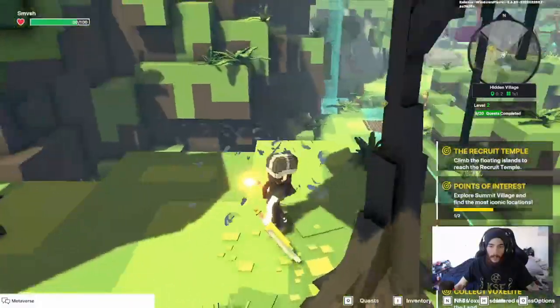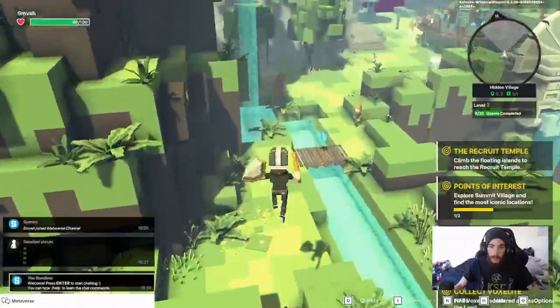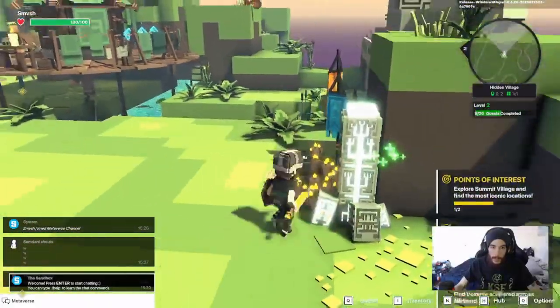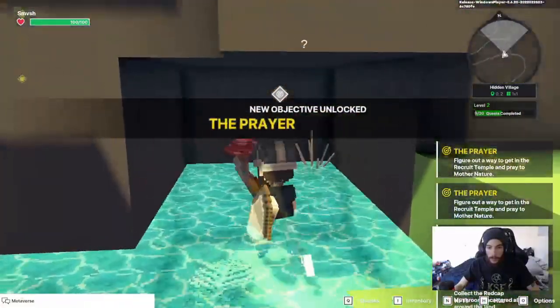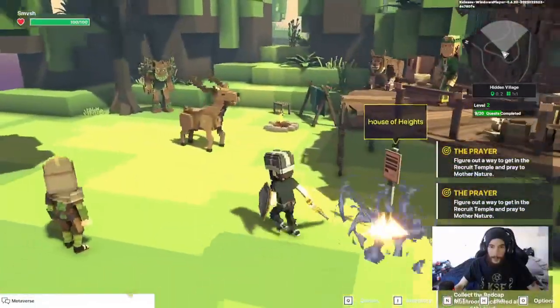After that, jump across. He's going to give us another quest to do the prayer — you can heal on this shrine. Down here in the water, turn to the left and there's another mushroom — that's number three. Come back out; there's a point of interest called House of Heights.